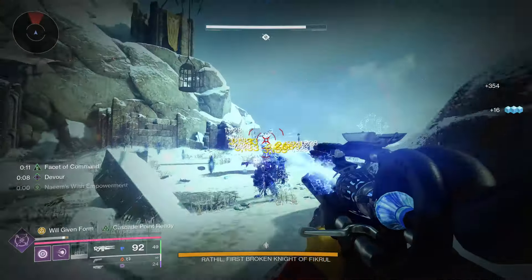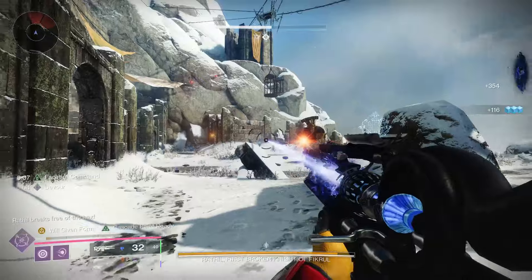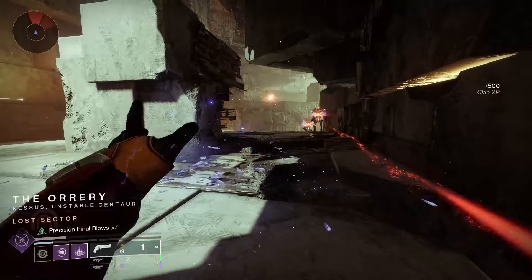The big thing is, some of these guns have built-in suppression — like Wave Splitter, Tractor Cannon, Two-Tailed Fox that you saw earlier. So they're essentially just infinite ammo, basically.